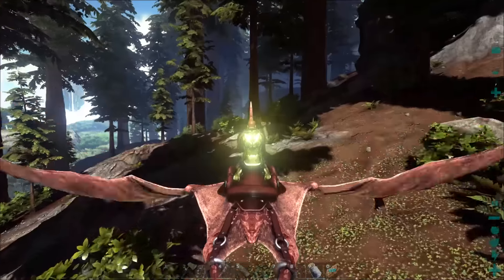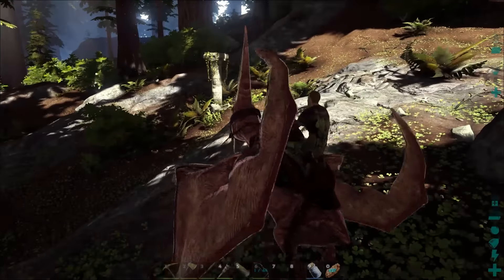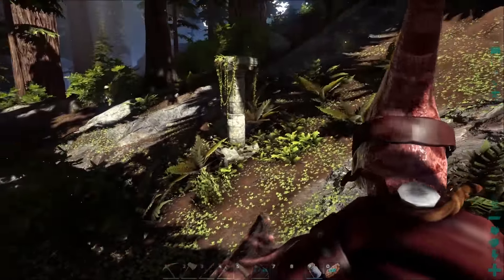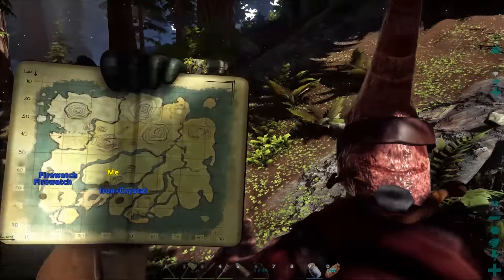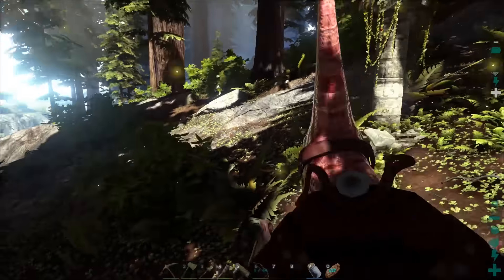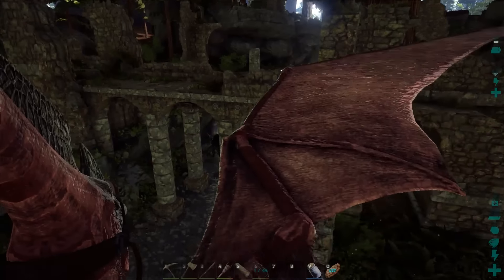Some ruins here in the redwoods — very minimal ruins but some nonetheless. You could definitely make this a focal point of a base. We are sitting at around 67:39 and there's a Carno on me so let's go. Enjoy your one pillar.